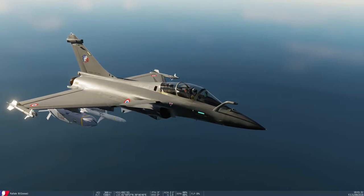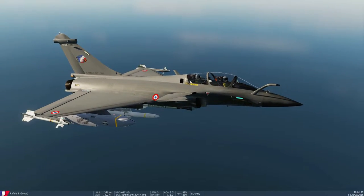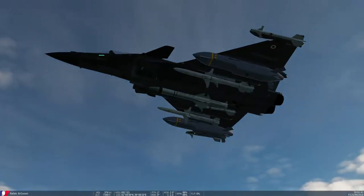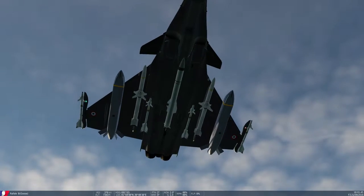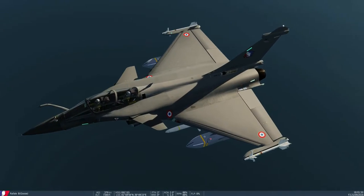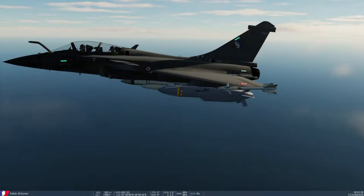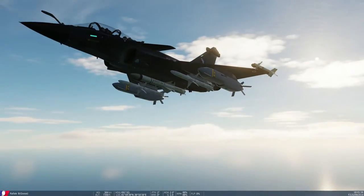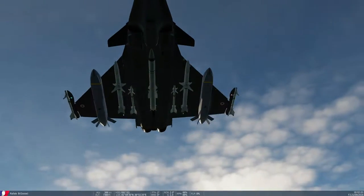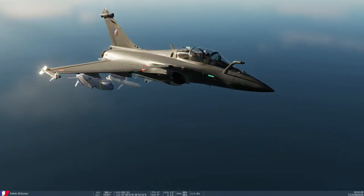Here we are in the Rafale Bravo variant — it's a two-seater, so you've got a guy in the back. I've loaded it out with quite an impressive array of munitions. Starting from the outer pylons working in, we have Sidewinder Papa, then we have the Storm Shadow — or Scalp as it's known on here — HARM, some more Papas, and then on the centreline we have an Exocet for the giggles.